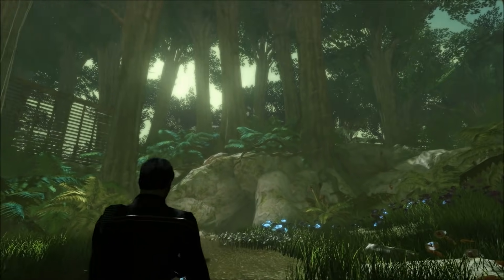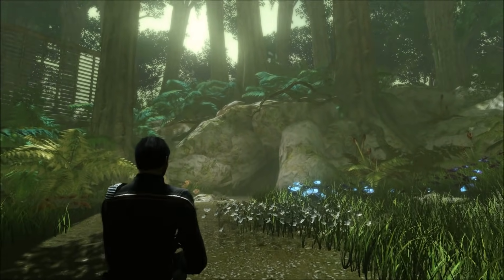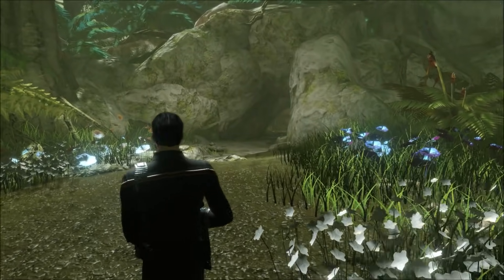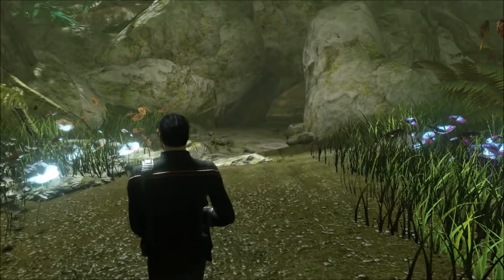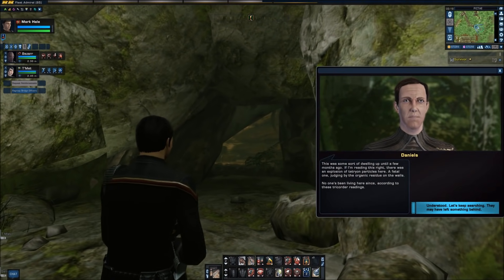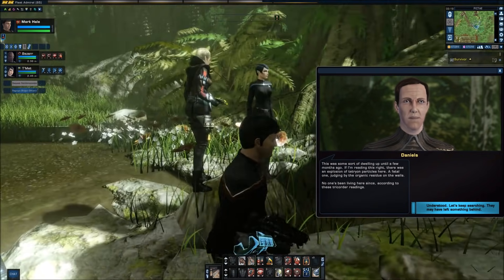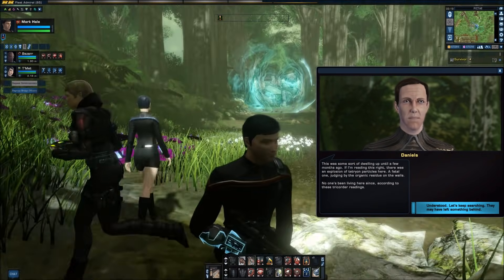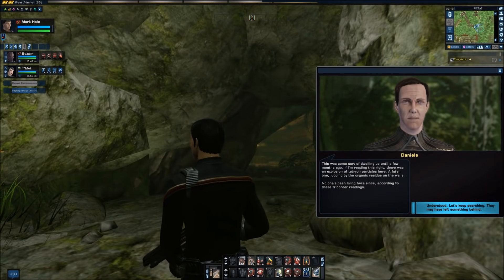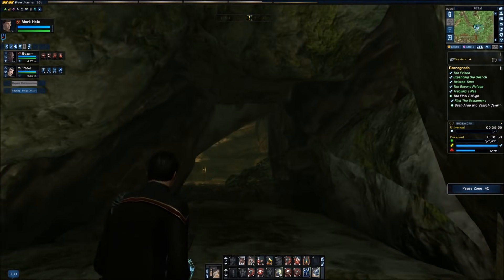Ahead looms a cavern — a welcome shelter from the spiders and distortions of the jungle floor. If I was hiding out, this is where I'd go. I'm detecting signs of recent habitation in this location. This was some sort of dwelling up until a few months ago. If I'm reading this right, there was an explosion of tetrion particles here — a fatal one, judging by the organic residue on the walls. No one's been living here since, according to these tricorder readings. Damn. So a distortion manifested inside the cave and killed the occupants. Let's have a look around — they might have left something.